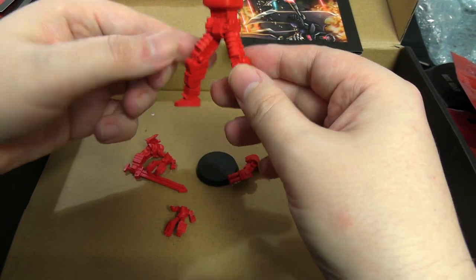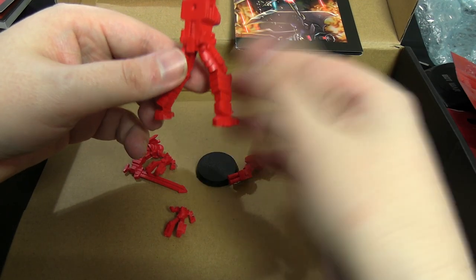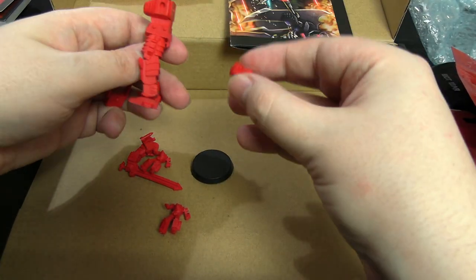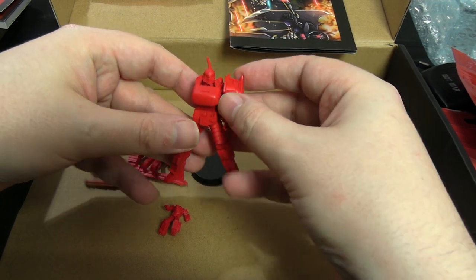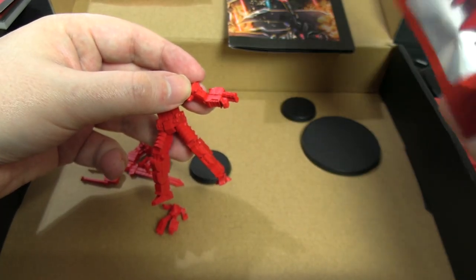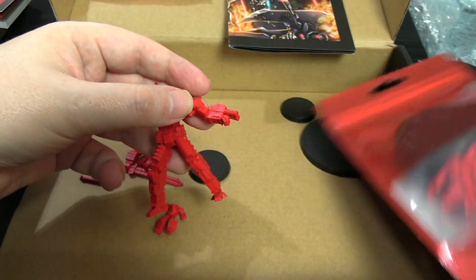The quality looks great, and if you don't want to paint, it's already colored — red for the bad guys versus blue for the good guys. I'll open one of the Valiant bags to compare quality. The general idea: two bags of villains, two bags of heroes, and their stat cards. There appear to be a lot more bits in the Valiant bag as well.